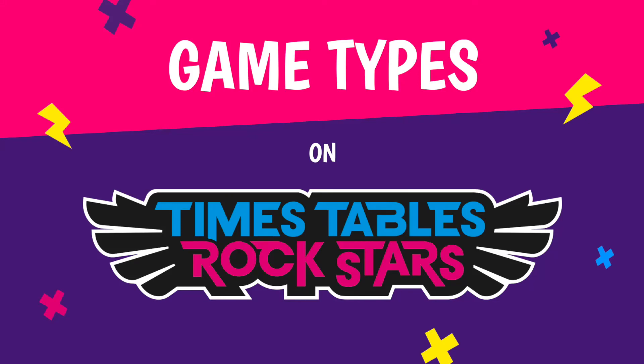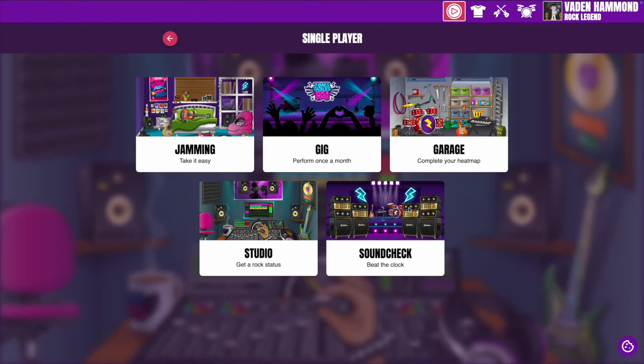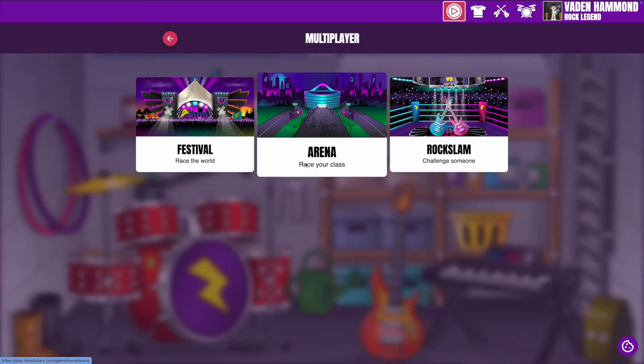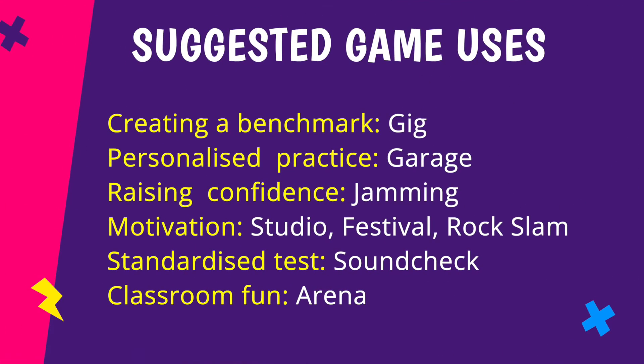What are the different game types in Times Tables Rock Stars? Pupils have 8 different game modes to choose from, some single player, some multiplayer. We'll go into more detail about each one in a moment, but first here's a quick overview of what each of the games is best used for. Let's take a closer look at each of the games and what they look like.